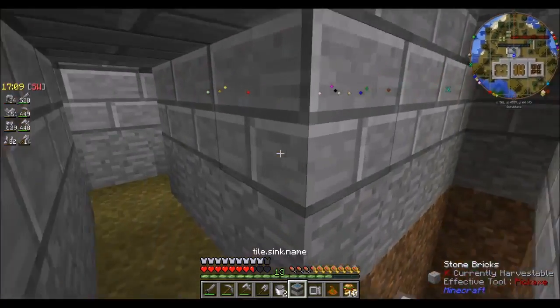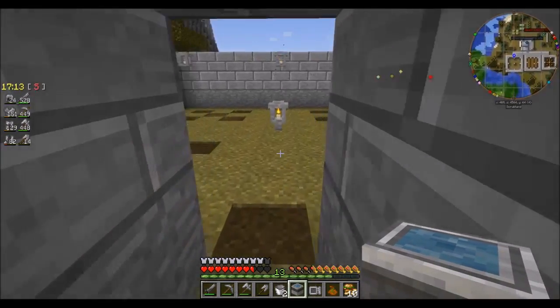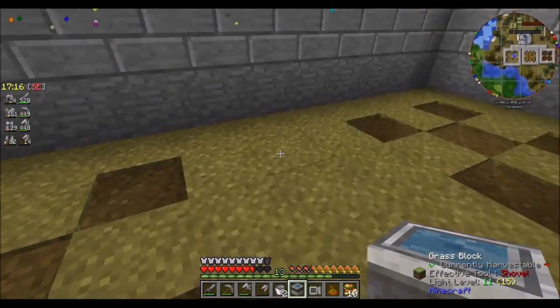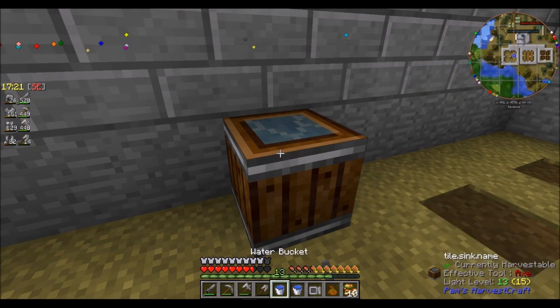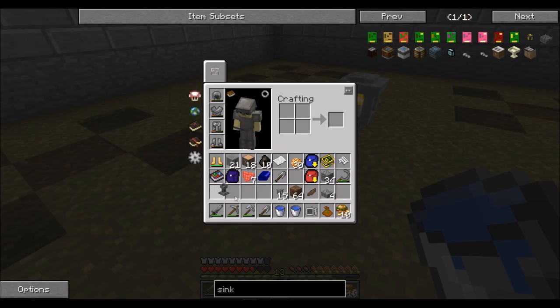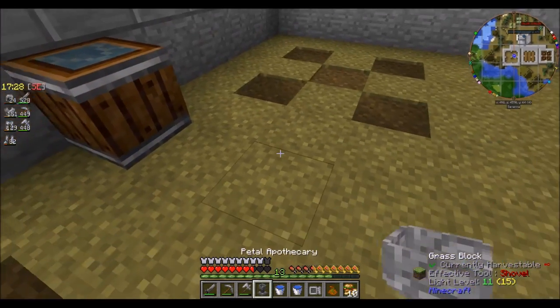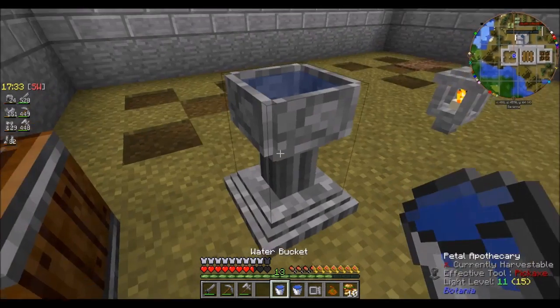The nice thing about a sink is that it's an infinite water source. The downside is that it only works if you're a player who right-clicks it with a bucket. Let's see if that's been nerfed at all. Nope, no nerfs so far. All I gotta do now is slap down this one, pump it full of water, and I can get started.